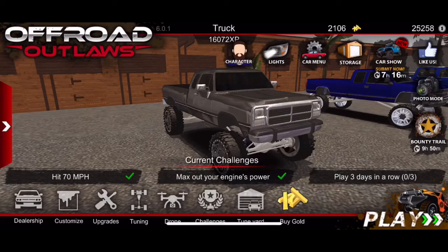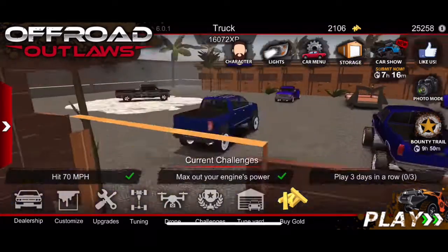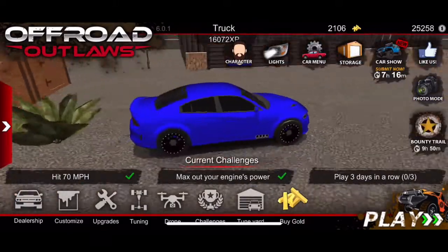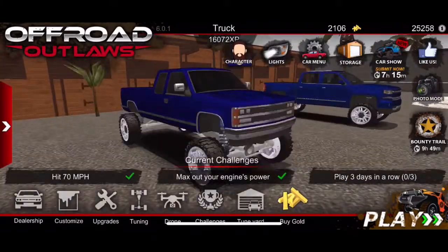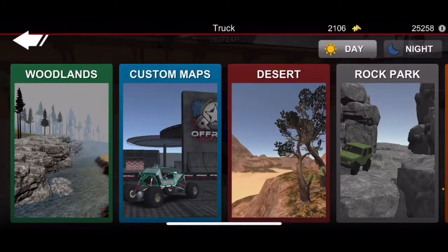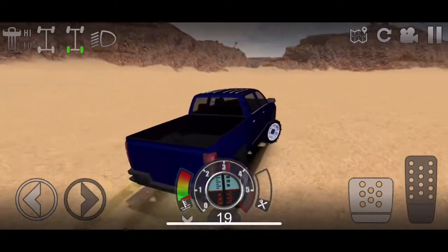Today I'm gonna be showing y'all how to get good money in Offworld Outlaws. I have all these nice trucks and stuff. What you do is pick any truck — I'm just gonna pick this one — hit play single player desert, and when you load in you just want to drive over here.